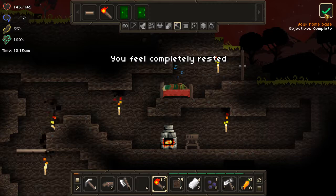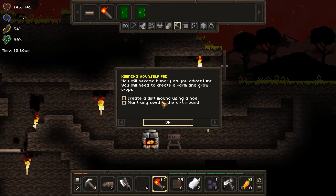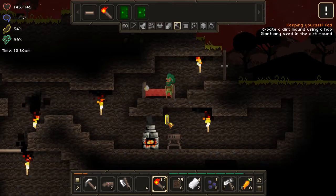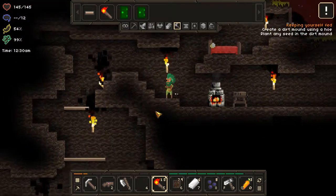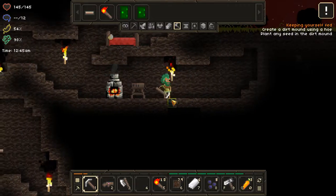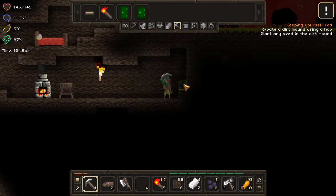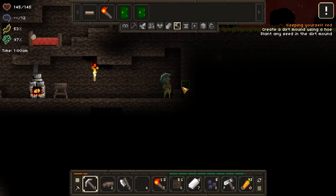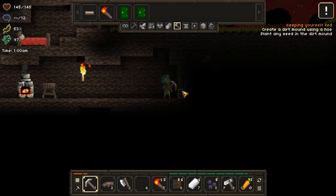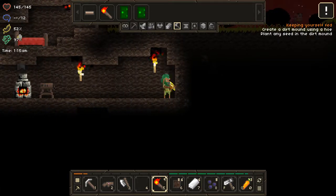Quest complete — create a dirt mound using a hoe and plant seeds. That is perfect. So we're going to make a second area, we'll just go right through here. We're going to go right through here and build another torch right there.